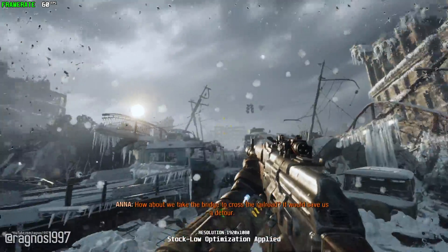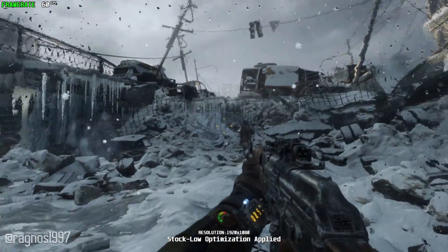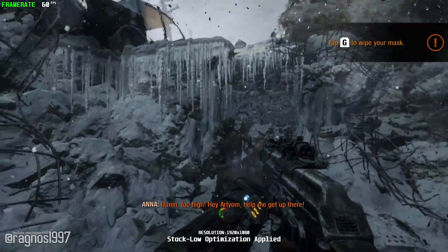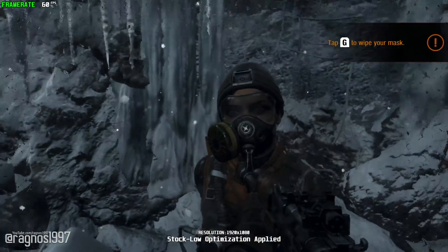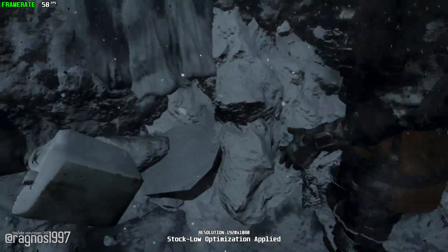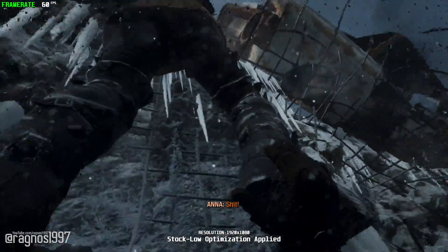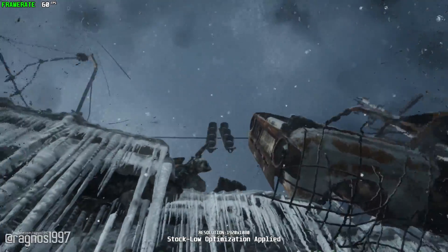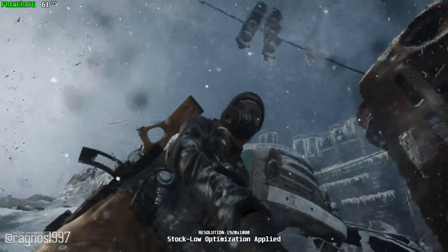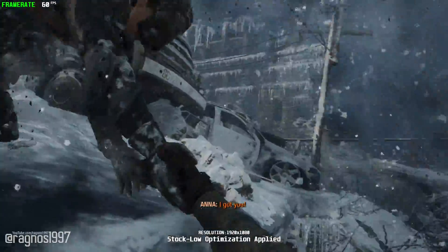How about you put the bridge to cross the railroad? It would save us a detour. Damn, too high. Hey, Artyom, help me get out there. Shit. Come up now. I got you.